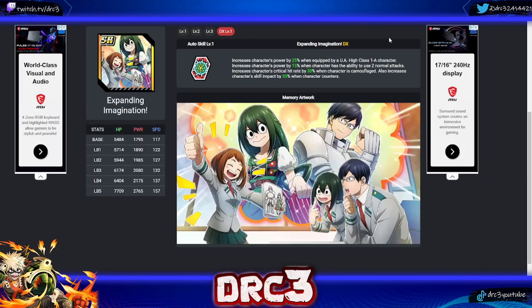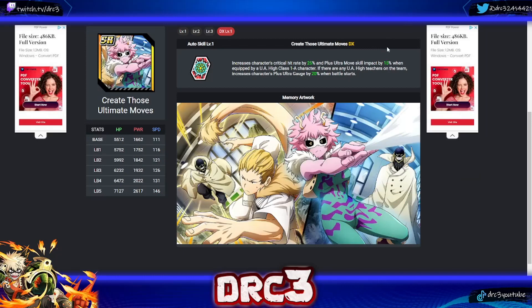The next memory is called 'Expanding Imagination,' and it should be no surprise it's on this list because it just does so much. It increases the character's power by 25% when equipped by a UA High Class 1A character, power by 15% when the character can use two normal attacks, critical hit rate by 30% when the character is camouflaged — really good for any Invisible Girl — and skill impact by 35% when the character counters, which is good for Kirishima. The 30% crit rate makes this mainly great for Sue, and at level one it is only 15%, so DXing is a must.